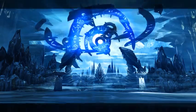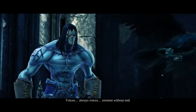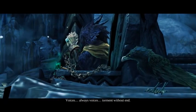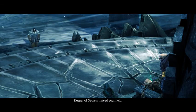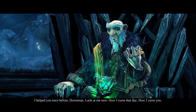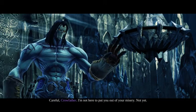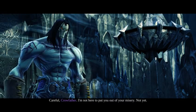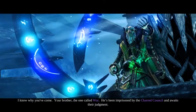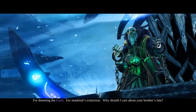Boss battle. Keeper of secrets, I need your help. I helped you once before, horseman — look at me now! How I cursed that day. How I curse you. Careful, Crowfather. I'm not here to put you out of your misery. Not yet. I know why you've come. Your brother, the one called War — he's been imprisoned by the Charred Council and awaits their judgment for dooming the Earth, for mankind's extinction.